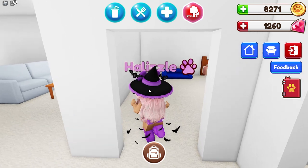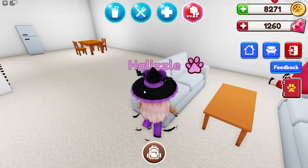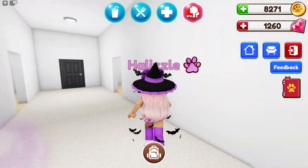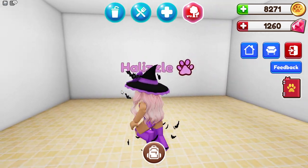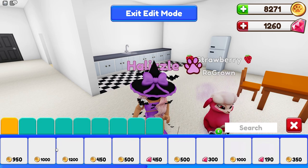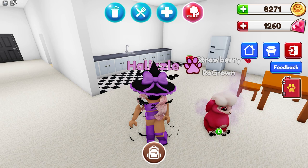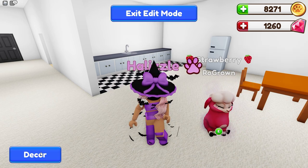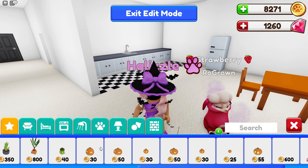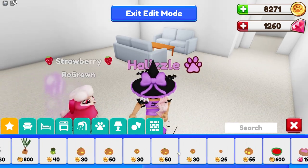We have some rooms down here — like two bedrooms — and then we also have the living room and the kitchen. This seems like a smaller house, but I want to see if we can paint the walls. This right here seems like an extra room. We can actually decorate right here. If you go to the little couch symbol and press decor, this is where you can find all of your decor pieces. We can decorate for Halloween — I love it so much!